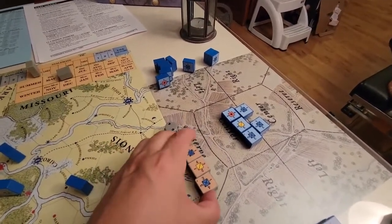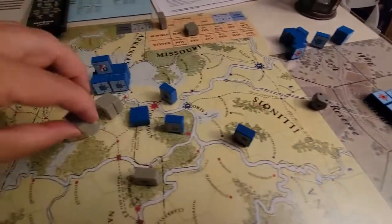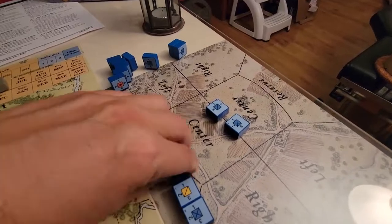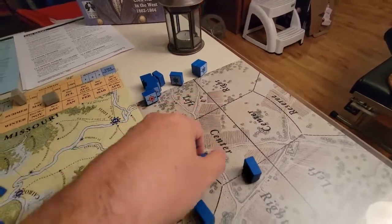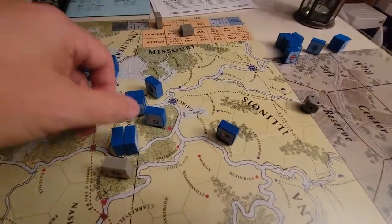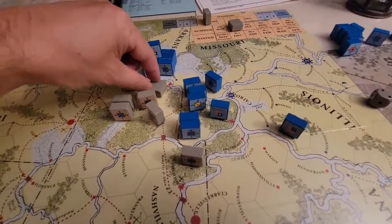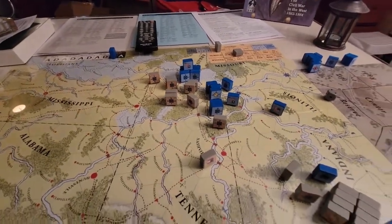Yeah, there's no attrition because nobody's engaged. So these guys have to retreat. The face-down Union block is where the battle's going, and all of a sudden these guys can regroup. What I've done is actually taken Columbus, which is a good result for the Union.